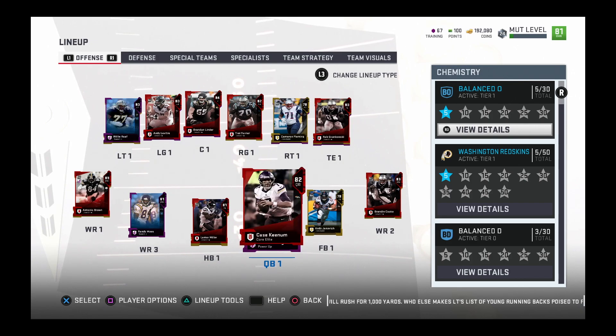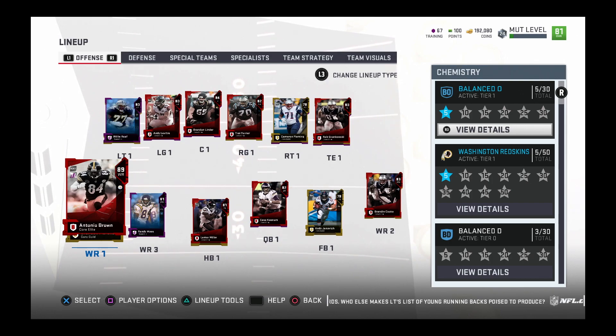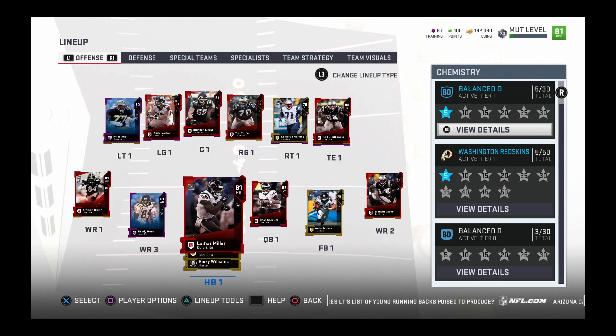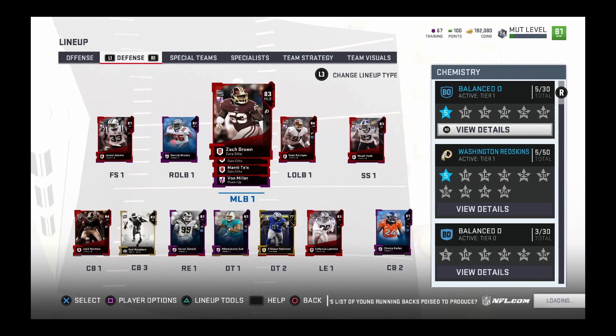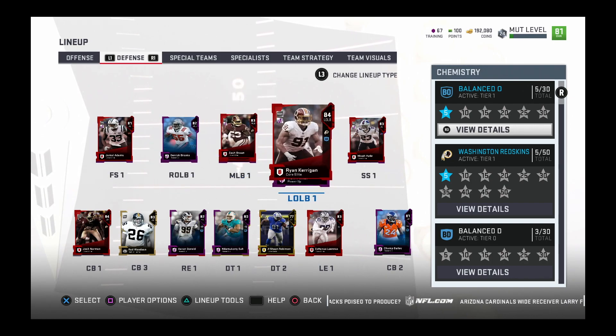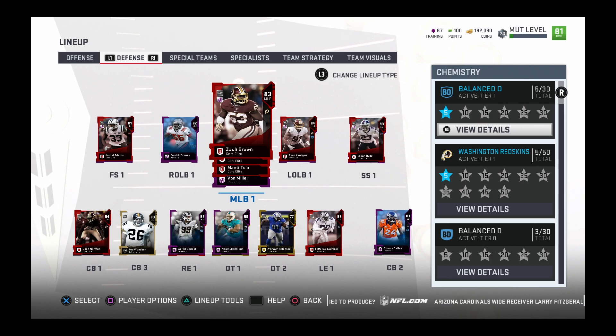So this is my team. Nothing really exciting on offense. I'm still trying to power up this AB and fully max out my Randy Moss, but that's gonna take time because training points this year are very hard to get unless you buy the Pierre Garcon pack, but I spend my coins. So defensively we're looking all right. Don't really have anybody good to user.